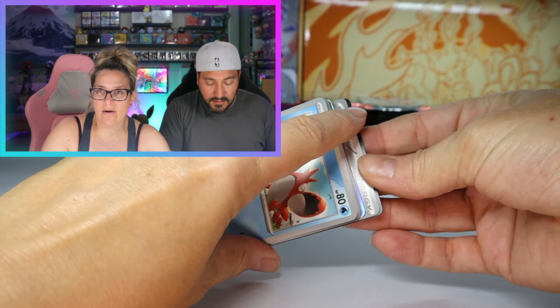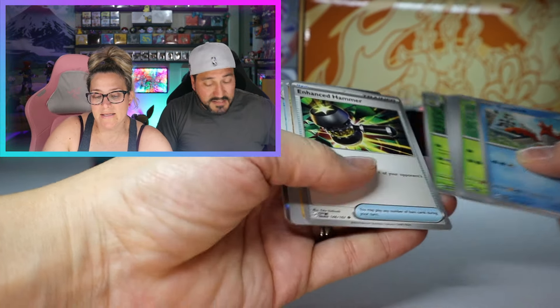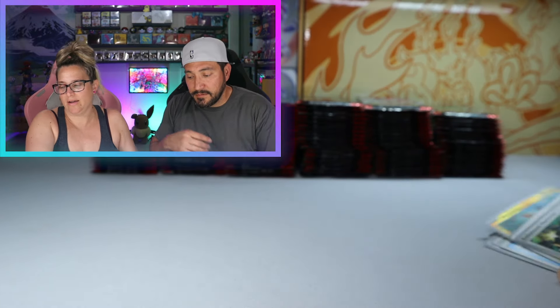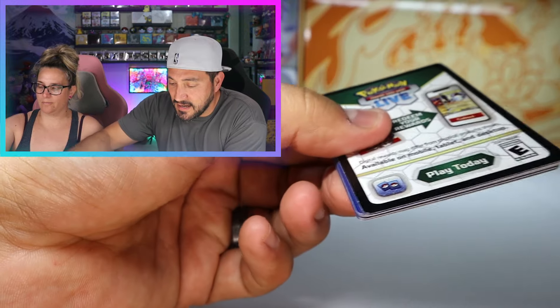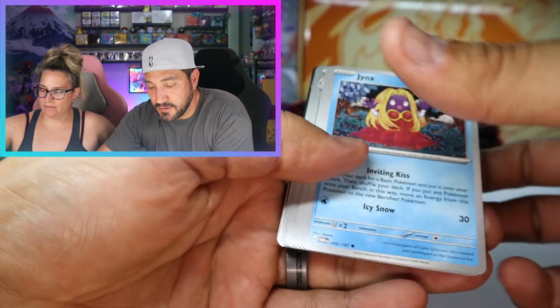We are at zero SIRs. I said three, you said two. We got that little Sunflora IR — I like that card, very cute. Most of the IRs are very cute. The IRs are pretty dang adorable.